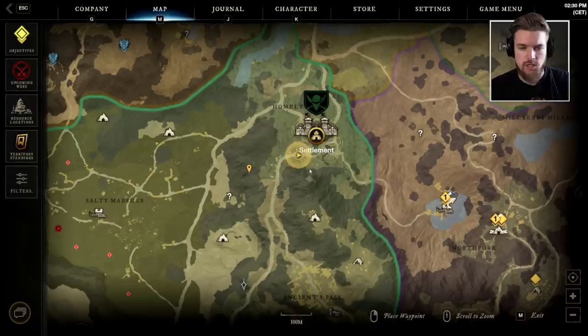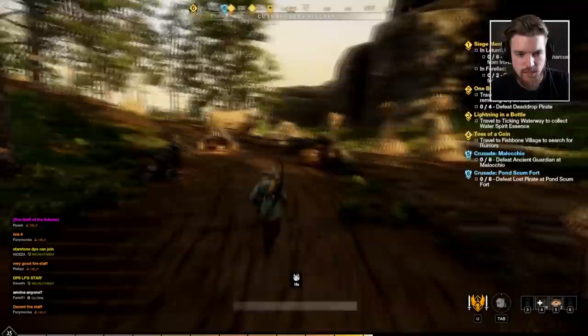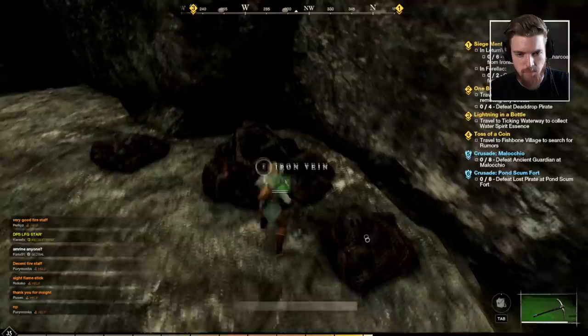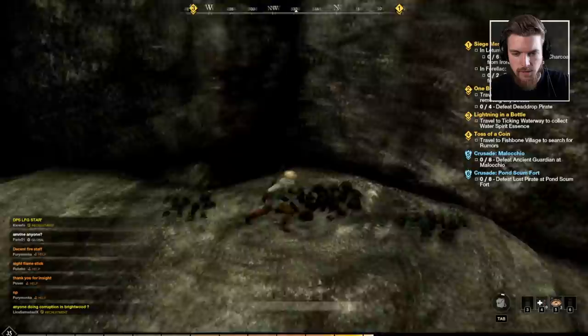We're starting at the west entrance to the Cutlass Keys settlement. From this entrance we're going to head straight west out of the city. This character build only has 11 strength so you're witnessing mining at its slowest. We head pretty much straight west around this corner towards the cliff face — this is going to be our first big iron vein. Always get the biggest node first just in case another player comes along. You can see on the map exactly where we're currently mining.